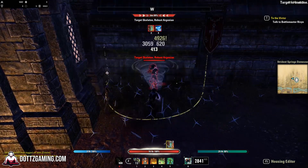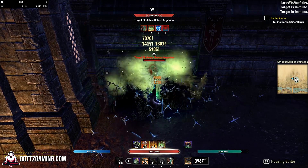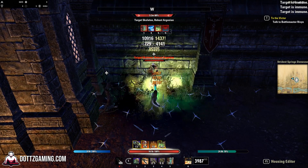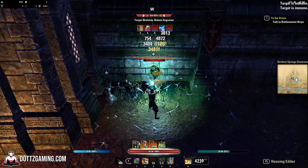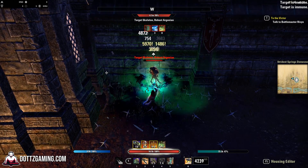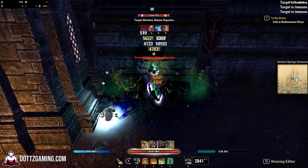The three most common DPS dummies you're going to see people parse on are the 3 million dummy, which is a regular dummy with 3 million health, the 6 million, which has 6 million health, and you also have the Iron Atronach or the Raid dummy, which basically simulates buffs from a raid environment. Every guild requires a different thing, but more commonly you will be wanting to do your damage parses on the 6 million dummy.